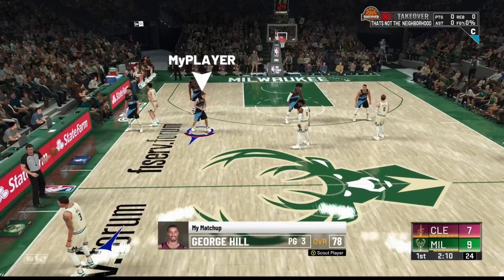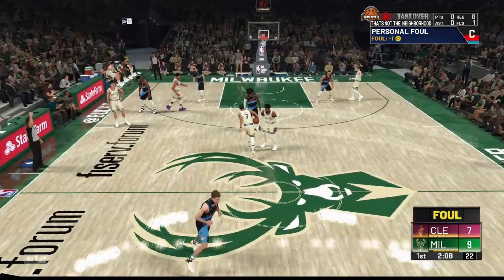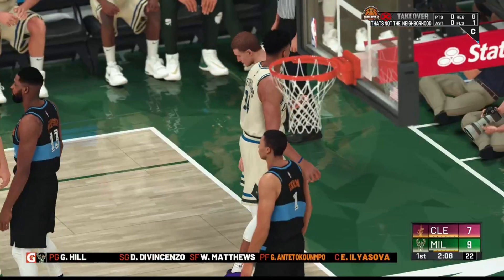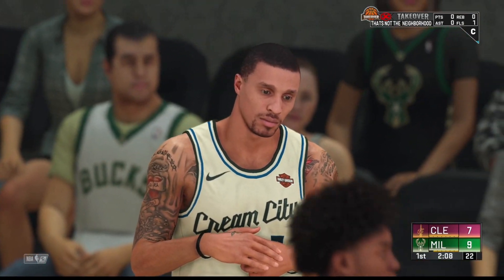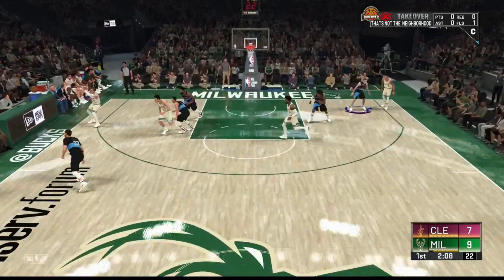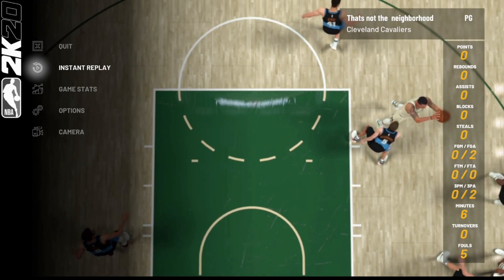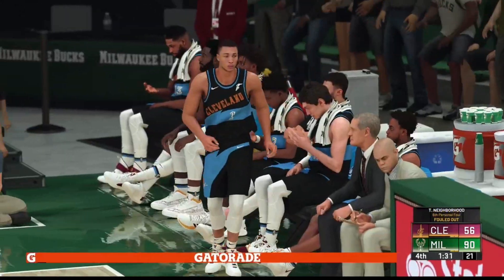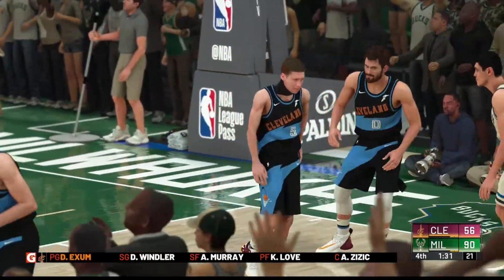Same thing in this game — play six minutes and then foul out. Get your five fouls, play six minutes, foul out, and you'll still be able to get your VC and then do another practice as well. This is a super fast and easy way to spam VC and badge progression at the same time. Once I foul out, I'll show you guys me getting the VC. I played six minutes and I got my five fouls, so when I foul out I still get my VC — spamming VC and then getting another practice available.